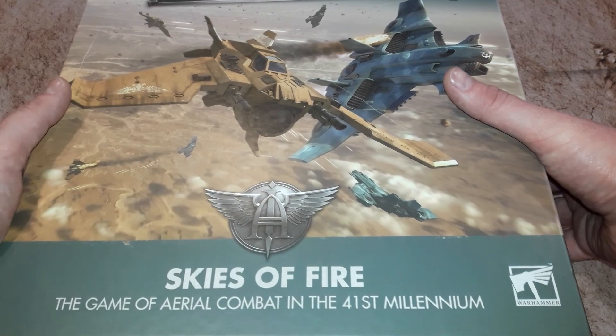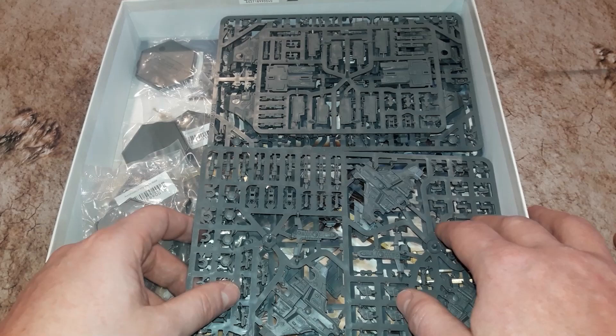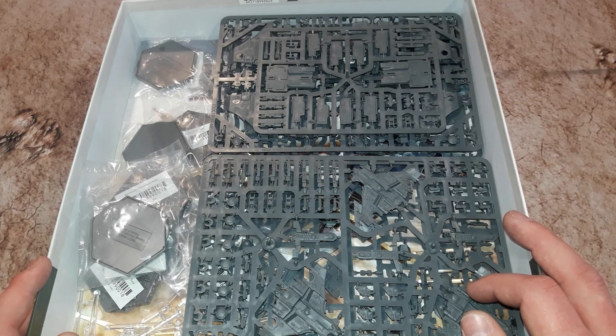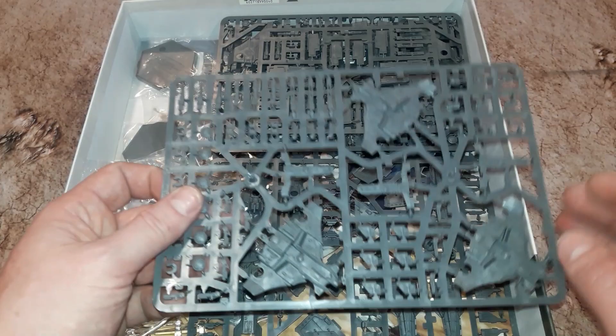As you might expect from Games Workshop, there's plenty in there and the models are of great detail. In terms of the ships, you get five per faction: two of the Astra Militarum Valkyrie assault carriers and three Imperial Navy Lightning fighters. On the Tau side you get three of the Orca Barracudas and two of the Orca Tiger Sharks.